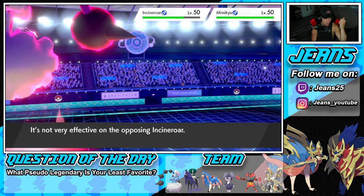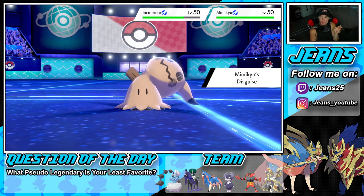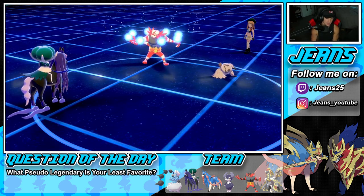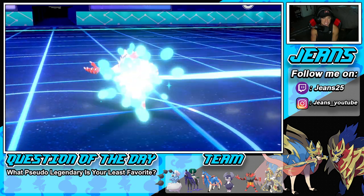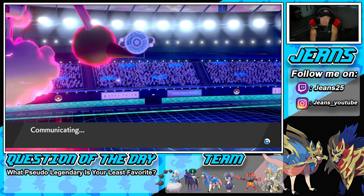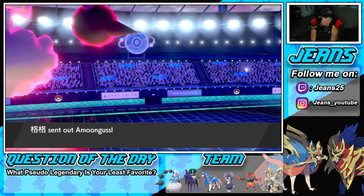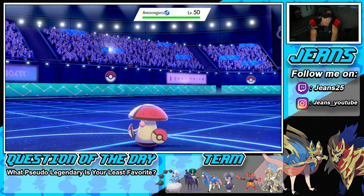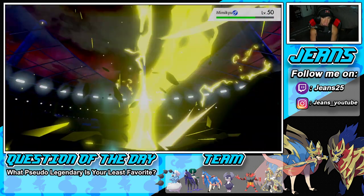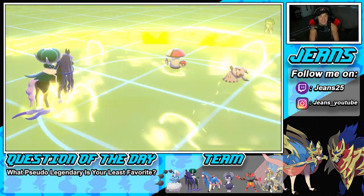Mimikyu is out of here. What does he have - an Eject Button? He just popped my Defiant and left with a Parting Shot, bringing in a Pokemon after Trick Room. But Trick Room is not happening - Mimikyu is dead. Your Mimikyu is gone. Now I can go for a nice Airstream shot. I think he brings out a Pokemon that can pop Trick Room - probably Calyrex at this point. But then we just Astral Barrage it - I think we're sitting so pretty.